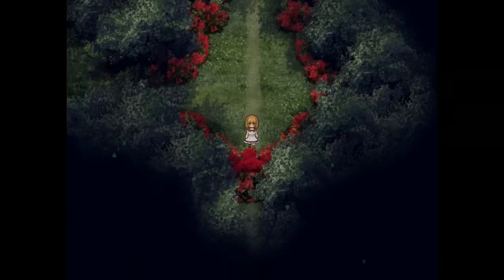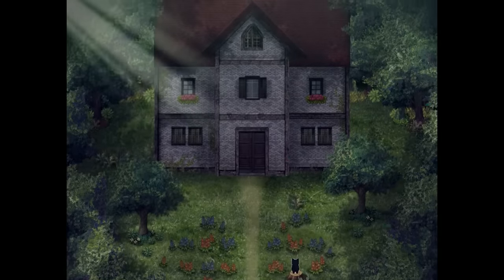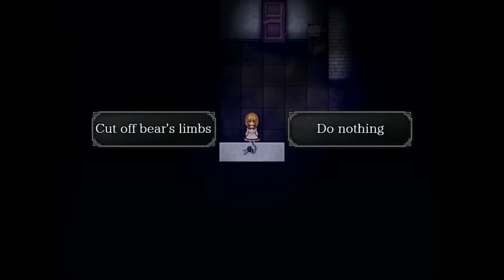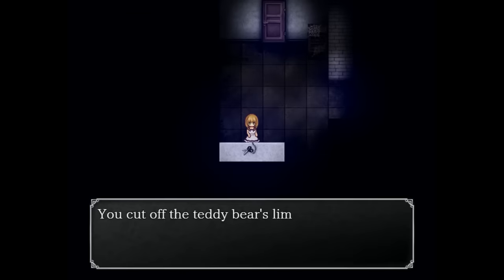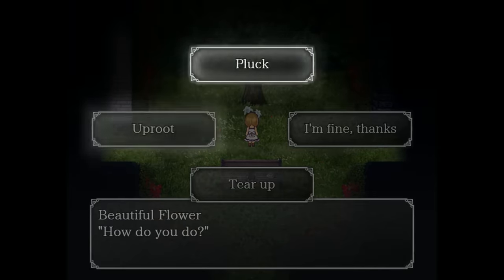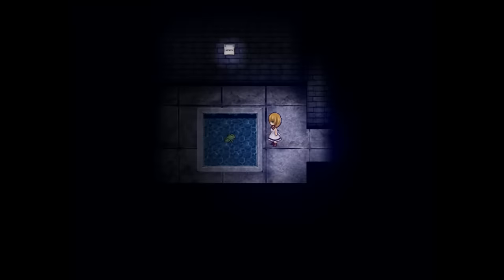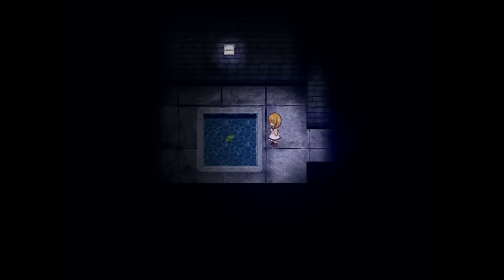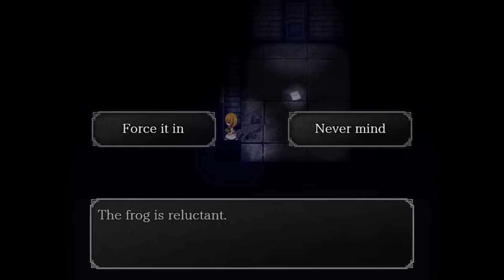With her path to freedom blocked by roses, Viola has no choice but to enter and explore a creepy house in which she must do unwholesome stuff like cutting the limbs off a teddy bear, plucking a talking flower, and making friends with a nice frog, who she then must feed to a giant snake.